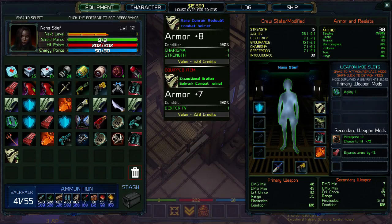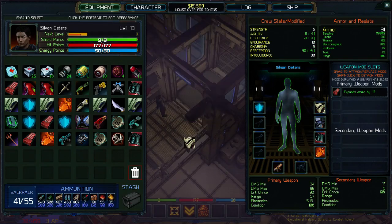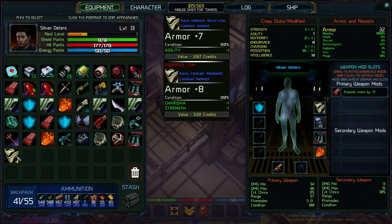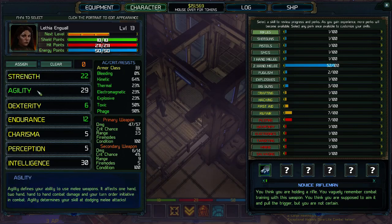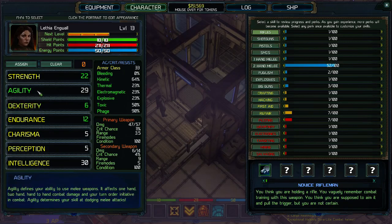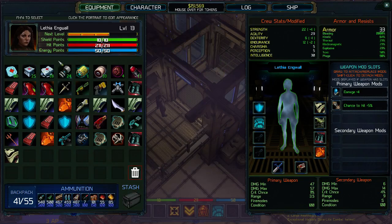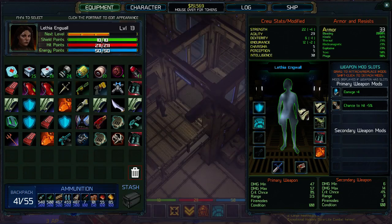He doesn't need charisma, he doesn't need strength, but he certainly needs perception, so I'm going to give him that. Let's check Silver next — what's he got? Yeah, that's not great. I'm going to keep the girls with agility. Agility is for melee, so I want to keep the girls with agility. So she can have that.